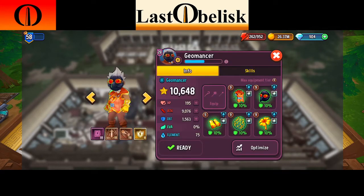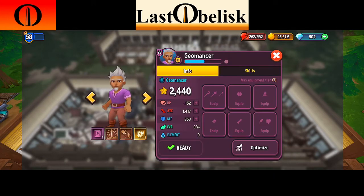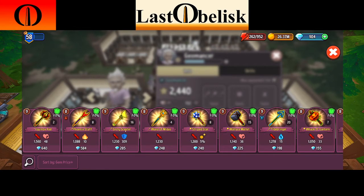Once you have that down, go back to your character and unequip everything. You're going to get whatever is best. Start with your weapon — click the weapon slot and equip from the market. It will open the market and show you some of the highest available items. What you're looking for is the highest tier legendary that gives the highest attack possible. My geomancer doesn't have a specific weapon type, so I'm free to pick whatever I want.